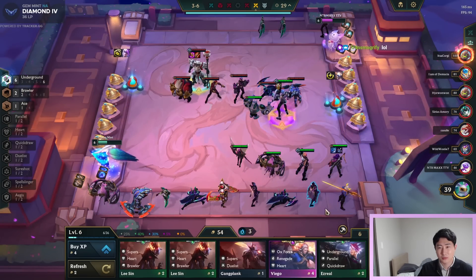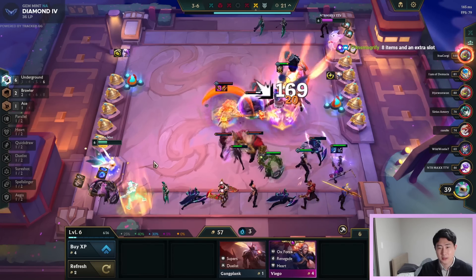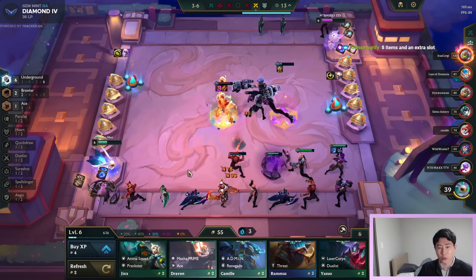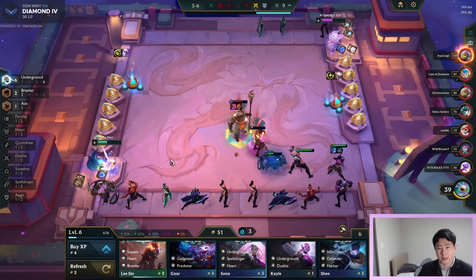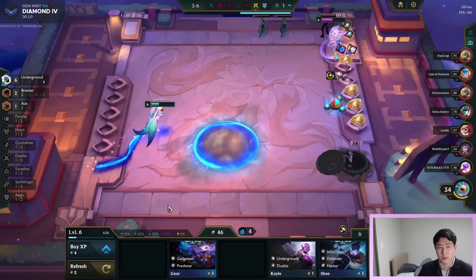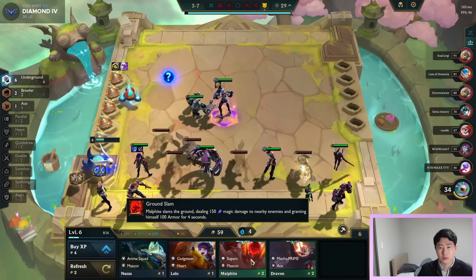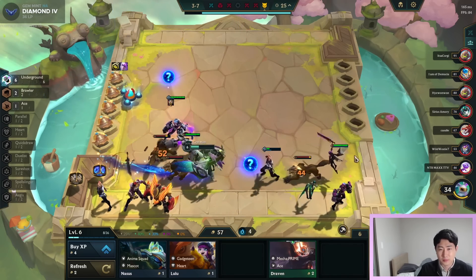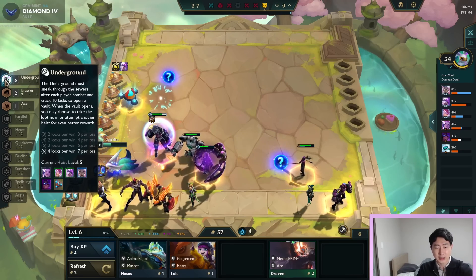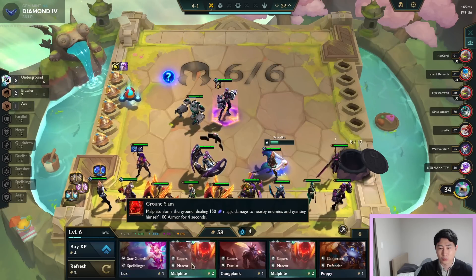Would I bring in Viego and Jinx? Okay, probably not — it's probably Lee Sin. I need to buy all the Vis. I actually lose — good loss. I don't think I want to play Supers; I'm skipping Supers but I'm okay with bringing Lee Sin. By the way, we are currently at heist level five.